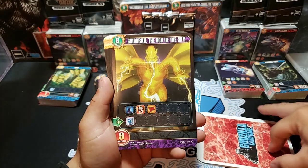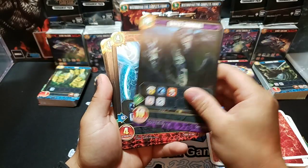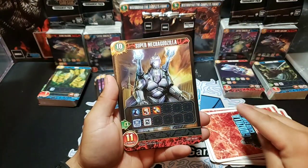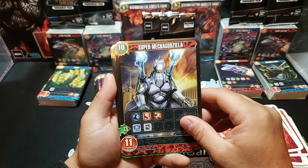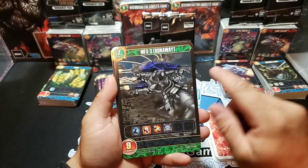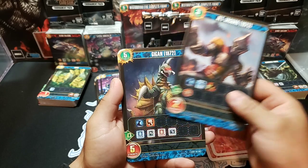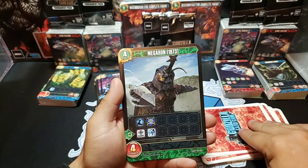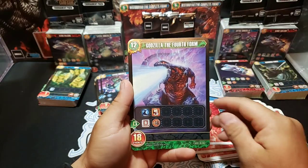Ghidorah the God of the Sky — that card looks like it would be really, really cool as a holographic. Kaiser Ghidorah. New Gotengo. Gotengo. We got Mogura 2 SRF. Super Mecha Godzilla — seems like a real powerful card, 10 drop with 11 strength. Mecha Godzilla 1974. MFS 3 Runaway. We got Kiryu Type 3. Jet Jaguar 1973. Gigan 1972. Godzilla 1972. Megaron 1973. Hedorah 1971.